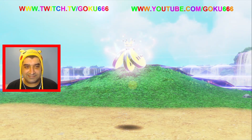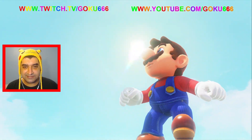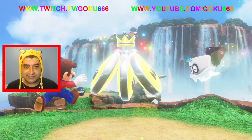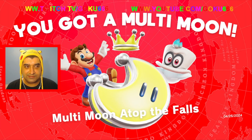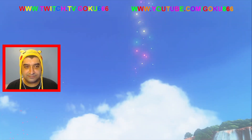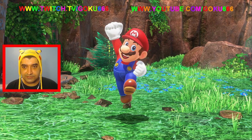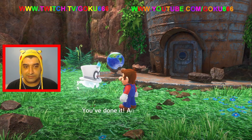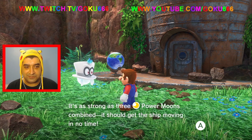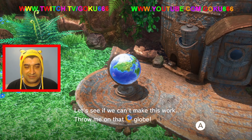Confetti and stuff — and here's the power moon! Awesome! I got the multi-moon. Very nice! So we've done it, we've got the multi-moon. It's as strong as three power moons combined — should get the ship moving in no time. Let's see if we can make this work. I think we have enough power moons now.